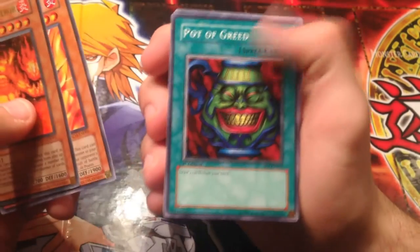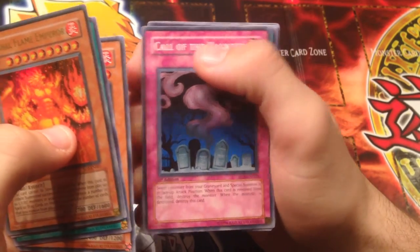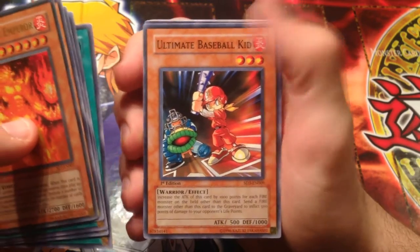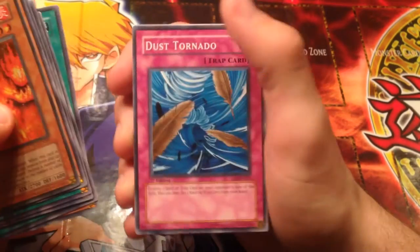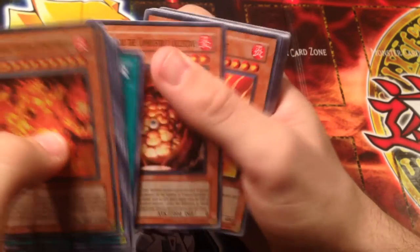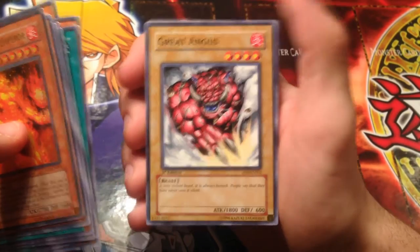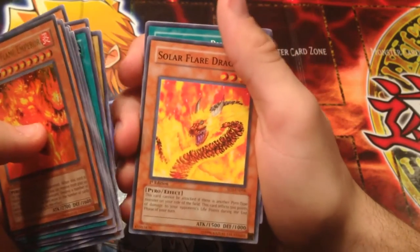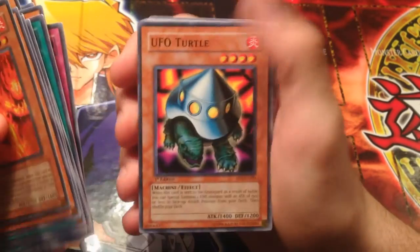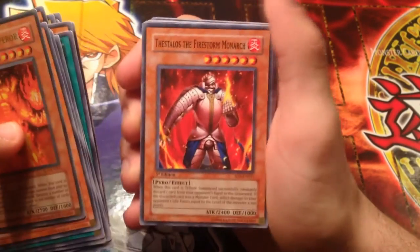And we got Inferno, Pot of Greed, UFO Turtle, Call of the Haunted, Molten Instruction, Ultimate Baseball Kid, Level Limit Area B, Dust Tornado, Mystical Space Typhoon, Gaia Soul the Combustible Collective, Molten Zombie, Heavy Storm, Great Angus at 1800 ATK, Solar Flare Dragon.